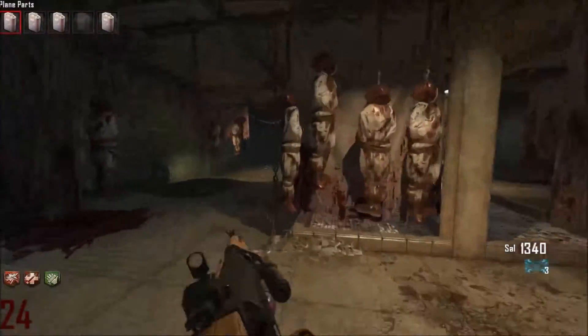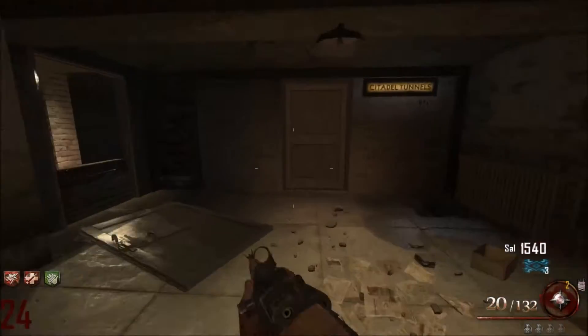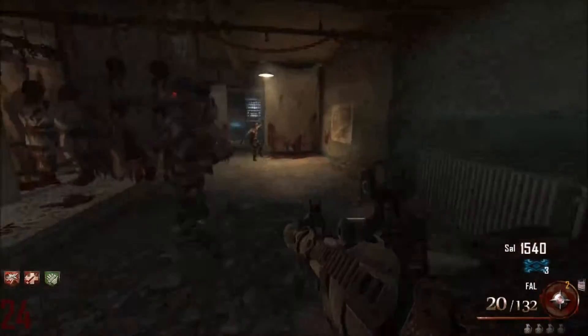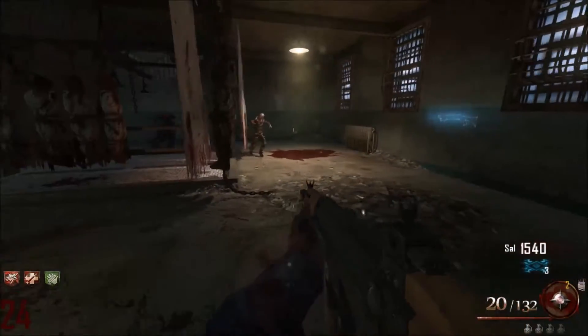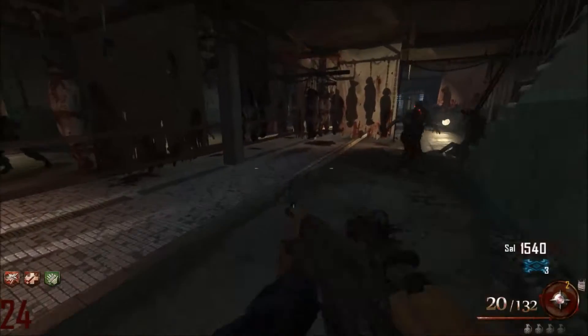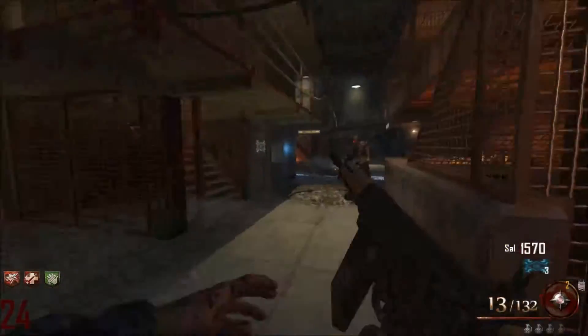Which is a good strategy. I have weak weapons. I've already swapped that. Oh, the showers - jumping's always good. There's never been a problem with jumping with zombies. Thank you for pushing me.